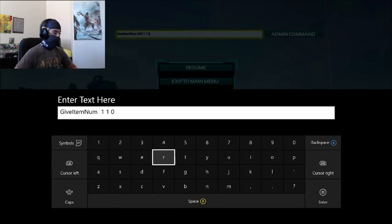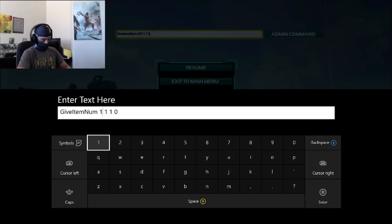You're probably wondering: how do I know what the IDs are? There is a website — I believe it's called ark.gamepedia.com or something like that. Just type in 'ARK wiki' or type in 'item IDs for ARK Survival Evolved' and it'll give you a list of all the IDs. If it says something really long, that's a blueprint and it will not work on Xbox or PS4 — only PC.